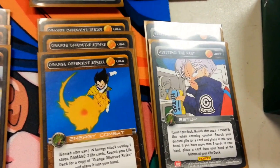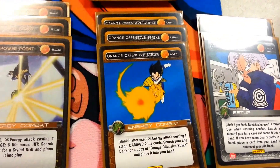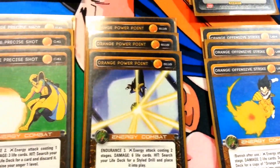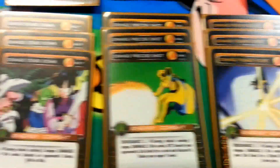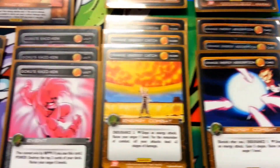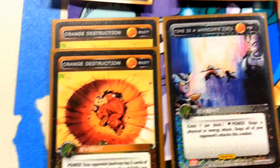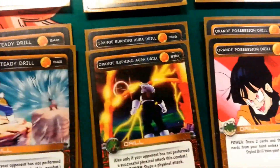For setups we have two Vids in the Past, and for more energies he has three Orange Offensive Strike, three Orange Power Point, three Precise Shot, three Staredown, three Absorption, three Energy Catch, and for events we have three Kaioken and three Confrontation.